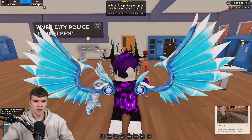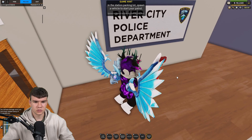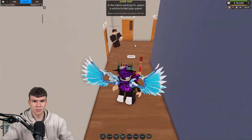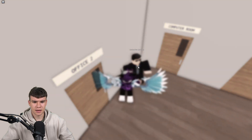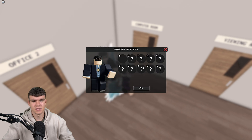Let me quickly get this up and let's go back into the police department. We're going to come over here and speak to Detective Sirius again. Pretty much what we need to do is follow all the clues and find all 10 clues. I'm going to be showing you how to find all of them right now, so let's go ahead and get into it.